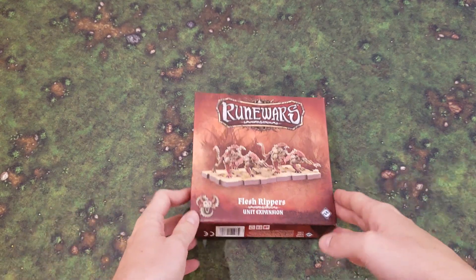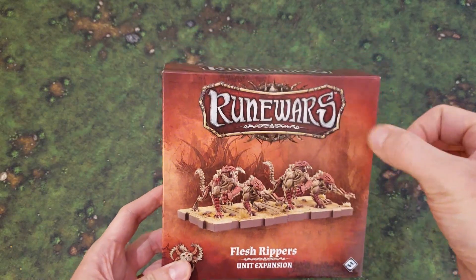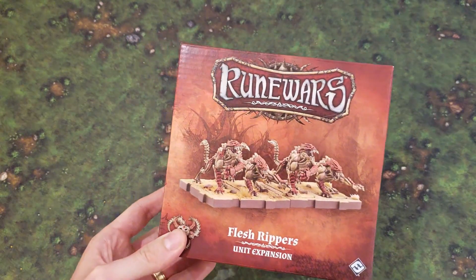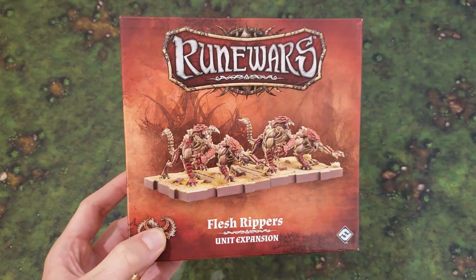Now if you've seen my other two unboxings for this set of releases, you'll know that these are solid boxes. They're square shaped, unlike the usual rectangle shape, and they're solid and I love them, so no more about boxes.